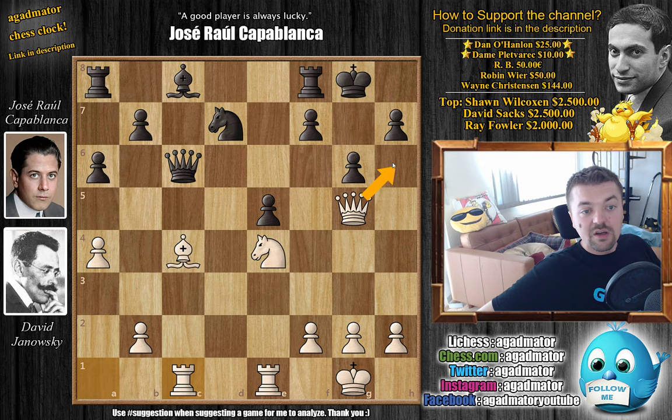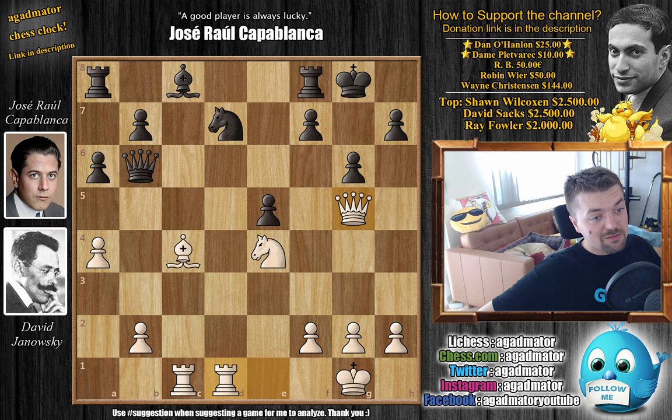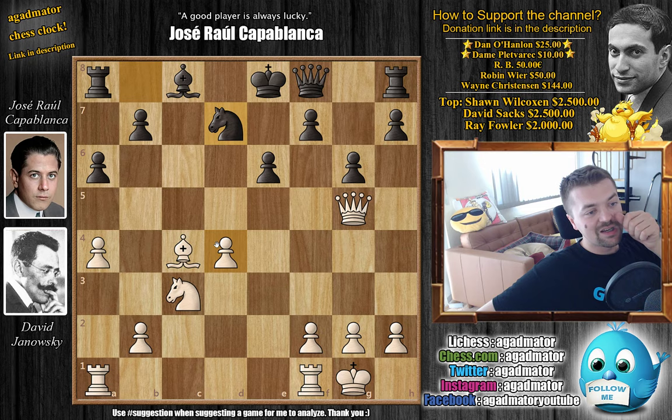Janowski probably thought about d5, but playing against Capablanca — who was still without a loss, last having lost to Oscar Hayes in the Rice Memorial of 1916 — he surely thought Capablanca had considered d5, and if he allows it, it probably doesn't work. Janowski tried to play an even better line and decided to strike while the iron's hot — he played knight to d5, saying he's not wasting any time and going straight for Capablanca.